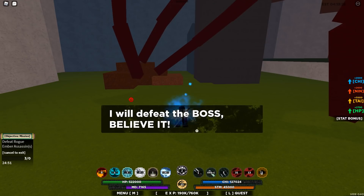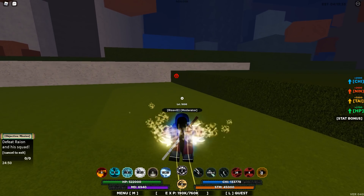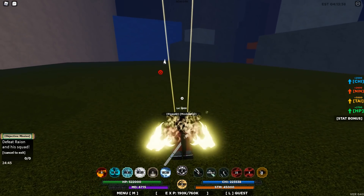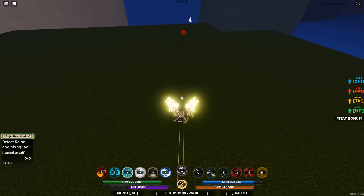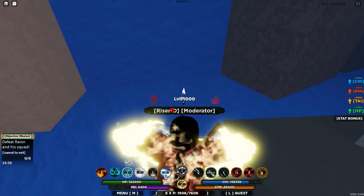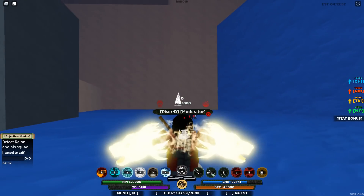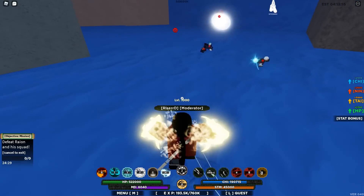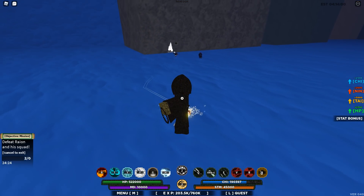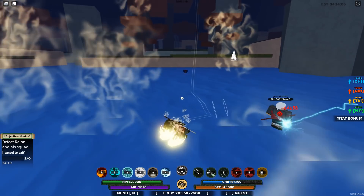That was the second wave. Now for the final wave, the boss is actually going to be surrounded by multiple enemies. As you guys can see, he'll spawn right there — the boss is the one with the logo on top of him. Reaper goes so hard on this and it makes the mission so much easier.